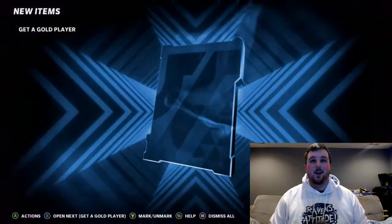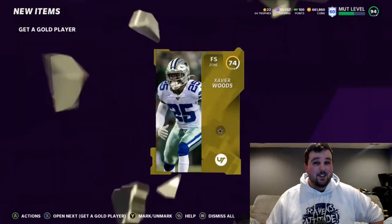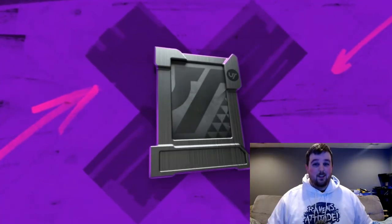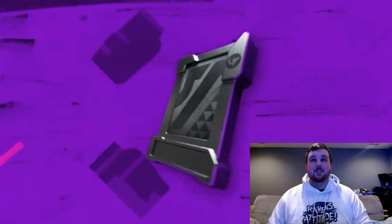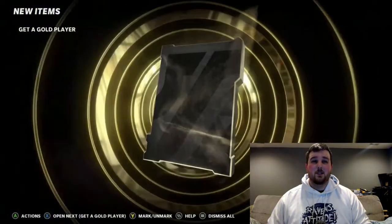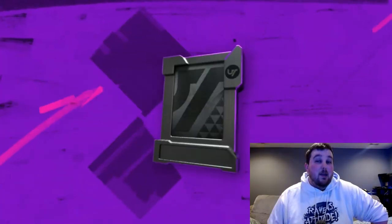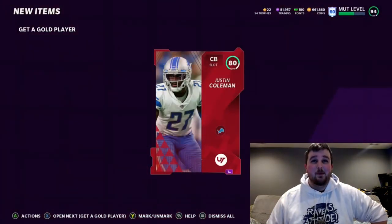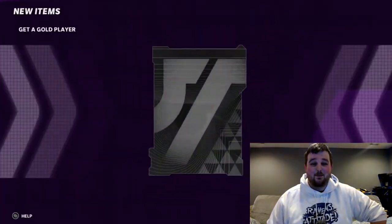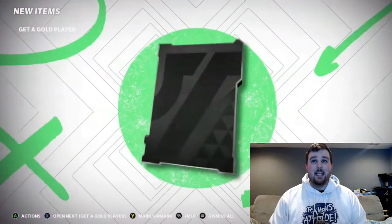A Series One Redux - TJ Watt - there we go! We'll definitely take that. If EA wants to throw a few more 90-plus pulls or reduxes into these packs, we won't complain. Another redux - Series Two Redux, 90 Jamal Adams! Two reduxes in like four or five packs, both 90 overalls. I was asking - can we get a Series Three redux and get the whole hat trick? The Jamal Adams card is just freaking nasty - he's my favorite user, so grabbing that redux is kind of tempting to power him up. It's one of the set cards you need, so it's a power pass you gotta use.